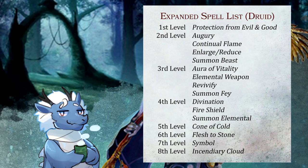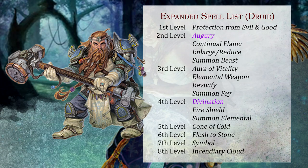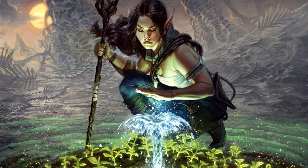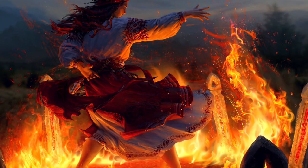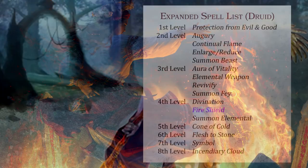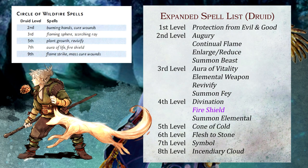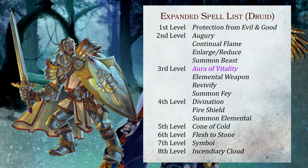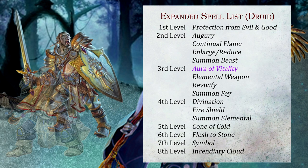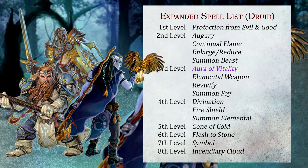Augury and Divination, for example, used to be Cleric-only spells, allowing Druids to tap more into their spiritual, shamanistic side. Fire Shield is an awesome spell that used to be Wizard exclusive — you'd think it was added specifically for Wildfire Druids, but they already have it in their personal spell list. Aura of Vitality used to be a Paladin-only spell, like Aura of Life and Aura of Purity. Both Clerics and Druids now gain access to this spell four levels earlier than Paladins, which is definitely a big boost to their healing talents.